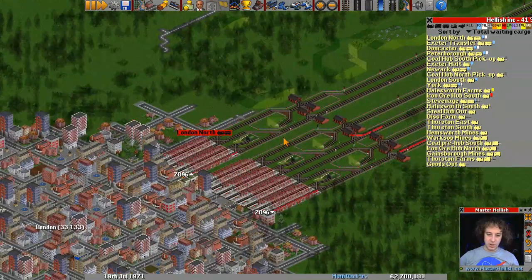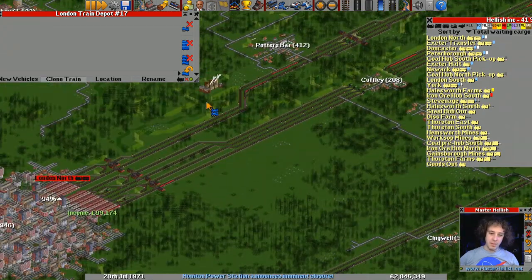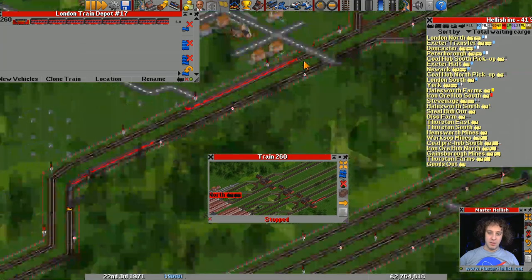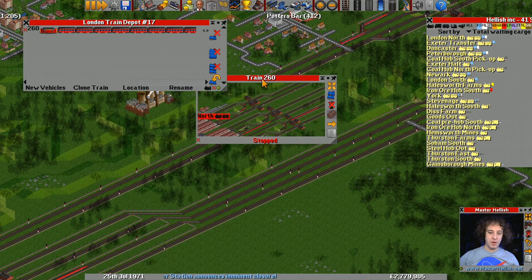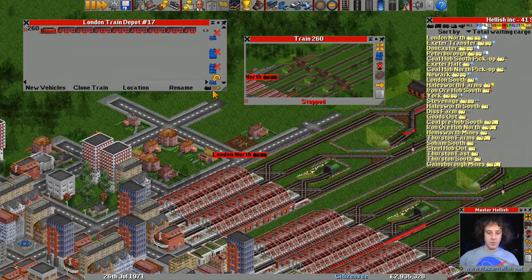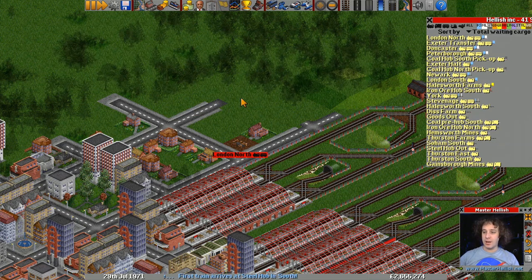Let's start a bunch of new trains off on this main line. Let's unpause the game — we've got 2 million in the bank. I think we'll keep the mail vans as they are. We've got two trains broken down there — that's another thing we need to do: make sure we don't need to do any renewal of vehicles. I think we could probably get away with another four for now and we'll see how things go.